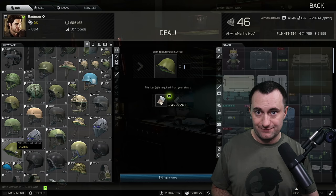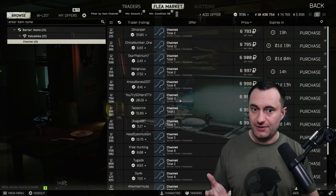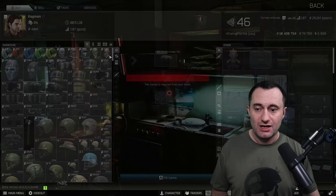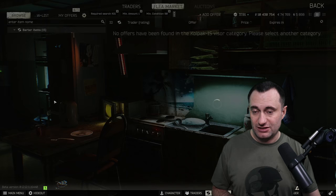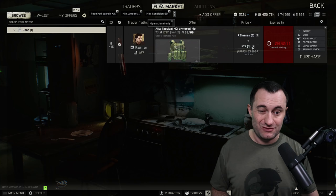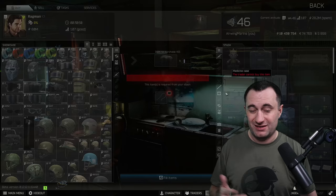The other one is a face shield you can get for a chainlet — these are about $6,000–$7,000 rubles. That face shield is actually used in a loyalty level 3 Ragman barter that requires three of them plus round glasses, letting you get a really cheap level 4 armored rig. That's past the scope of this video, but worth knowing it's there since players might not even realize it exists.